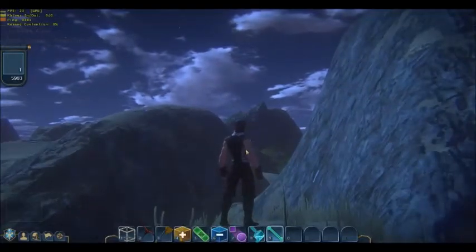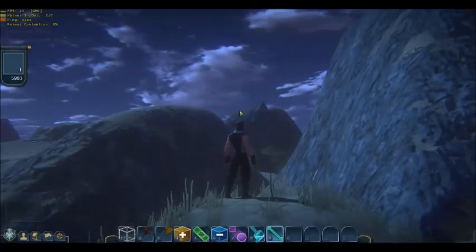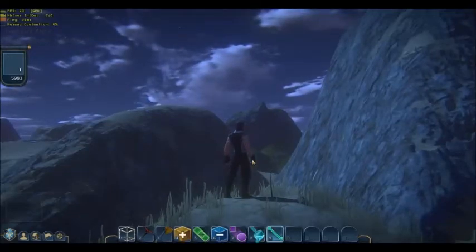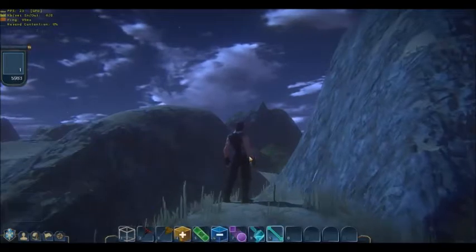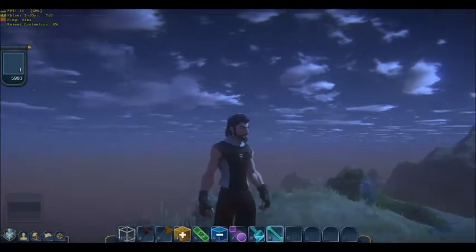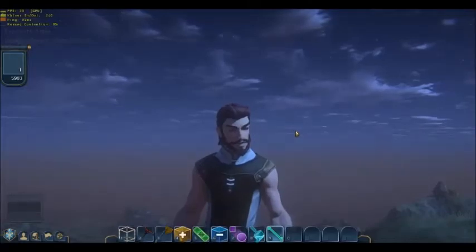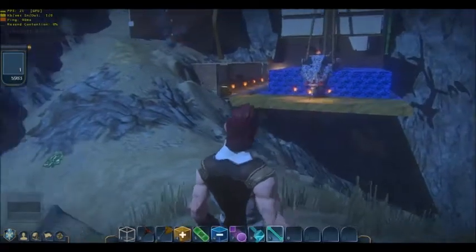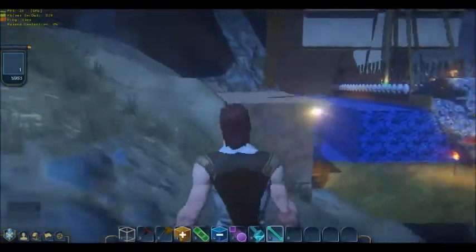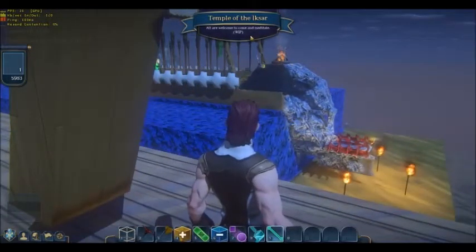Just imagine me about half a gimmick tall — so about this tall — with a big green tail, green skin, with some red highlights to the skin, maybe a little gold dusting or silver, but instead of this beard, I look like an Iskar. Anyway, this is the Temple of the Iskar after all.